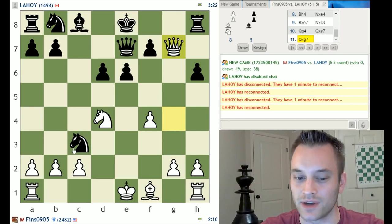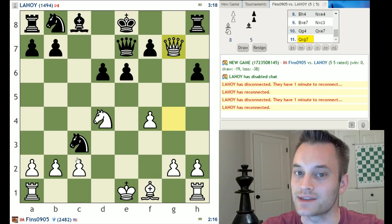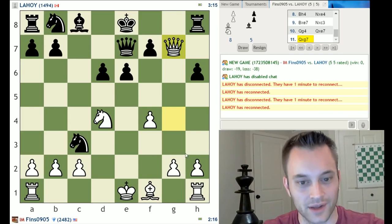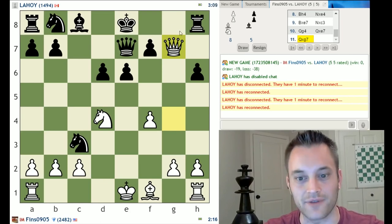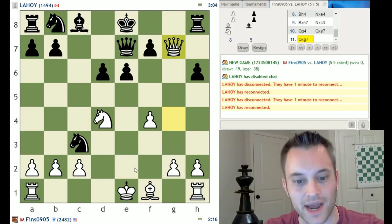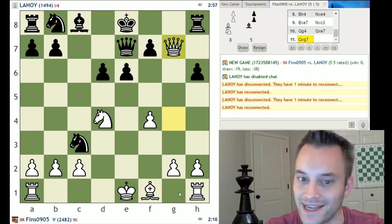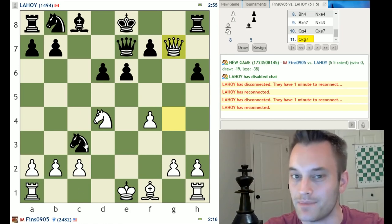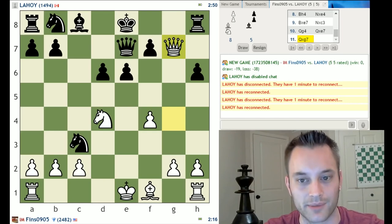Unfortunately my pawn structure is pretty wonky — I'll have an isolated a pawn and doubled isolated c pawns, so I'm kind of worse in that department, though the position is quite messy. If the rook goes to f8, then black's h6 pawn will always be under attack. I do have a slight lead in development with my knight in the center, and maybe the possibility of a bishop coming to b5 with check. I probably won't castle queenside given the limited pawn protection over there.